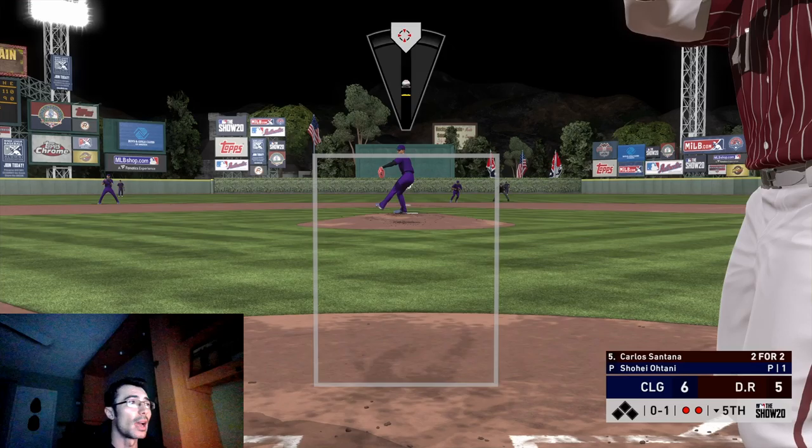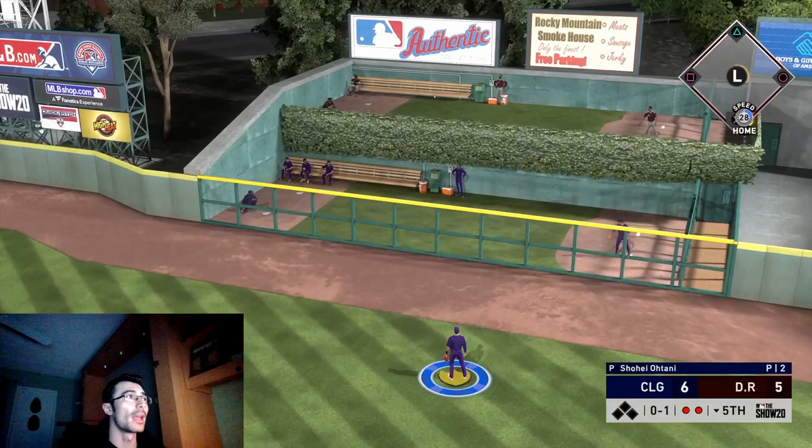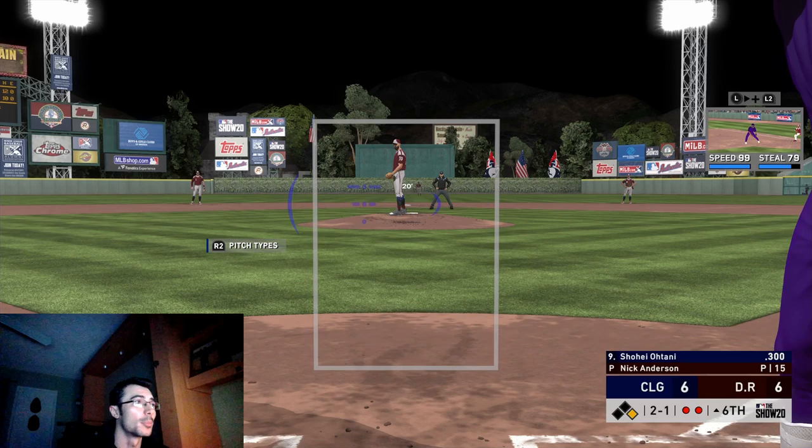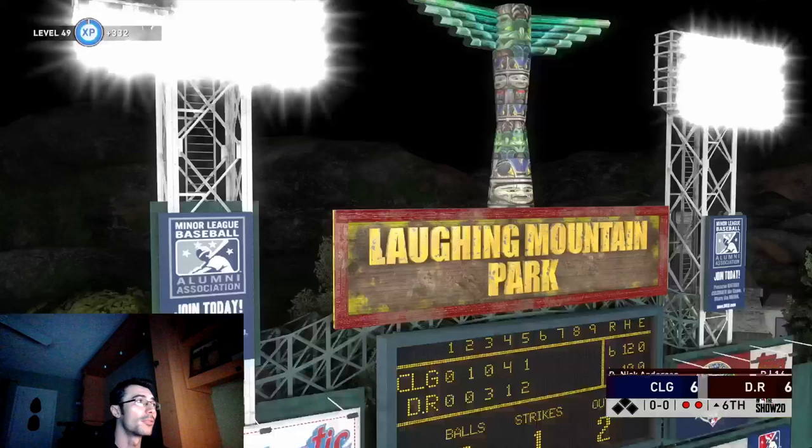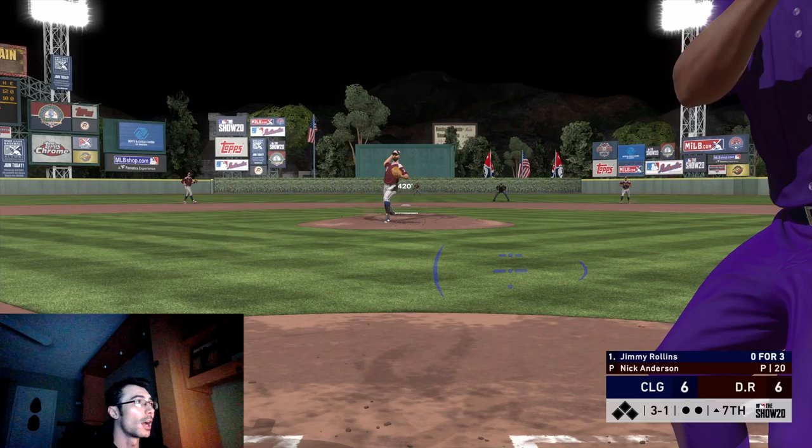I figured I would bring in Shohei Ohtani so I wouldn't have to waste a pitcher — I could just leave Ohtani up at the plate. But he gave up a home run to tie the game up; that was a hanging curveball. I missed the sinker just a little bit. Byron Buxton was on the move but he caught it running into the wall. Next inning — top of the seventh — tied at six to six.